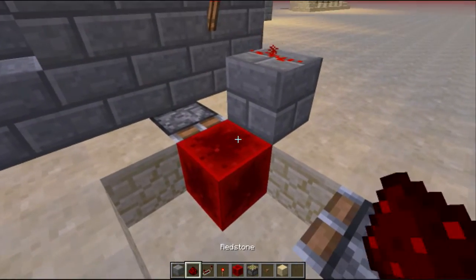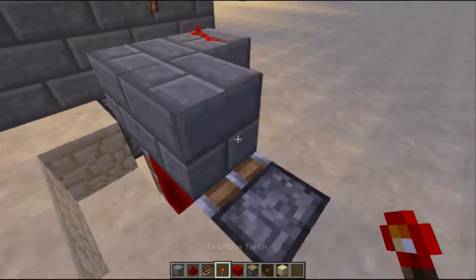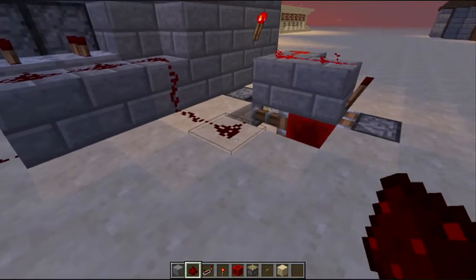Then you're going to want to cover up the top of that. Put torches on each side, redstone on top, and then you're going to want to put your redstone signal right here just like that, and it will connect it all together.